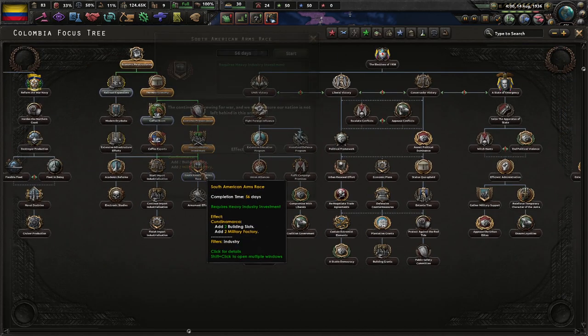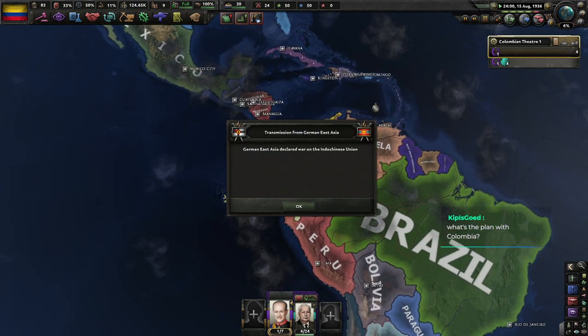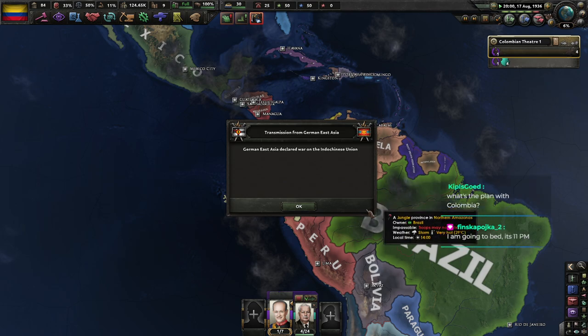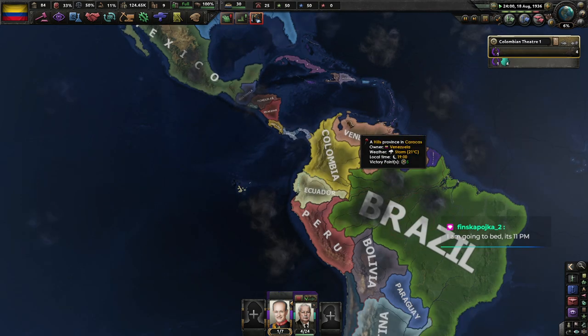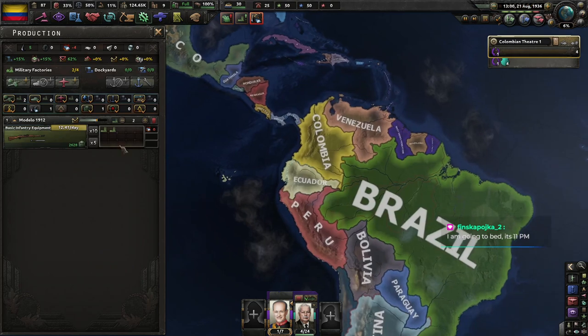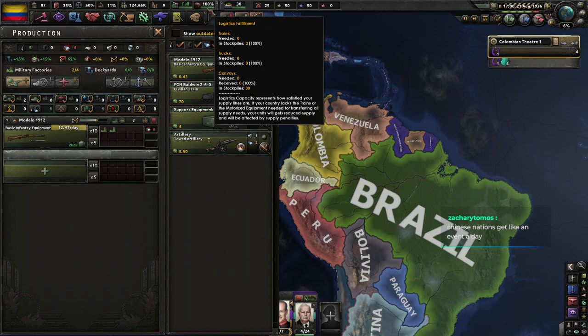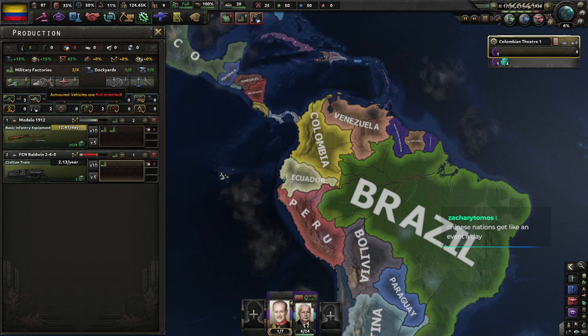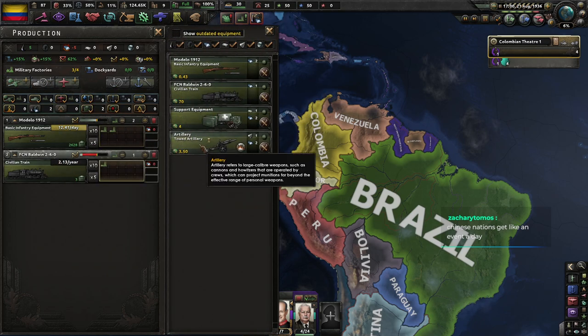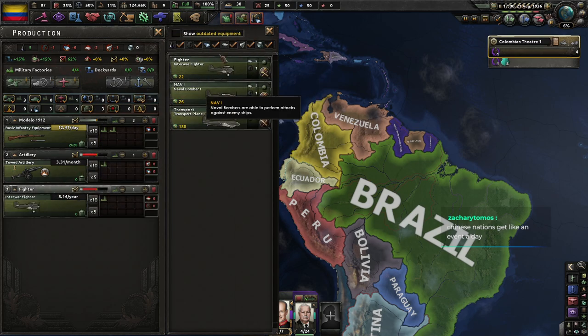Get me the military factories. The plan for Colombia? Form Grand Columbia, then join the Reichspakt. I was wondering if anybody would be interested in me going back and playing the original Kaiserreich Alpha — the very first version that became public — and going back to see all the changes that have been made since then. I think that could be interesting.